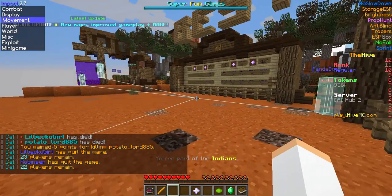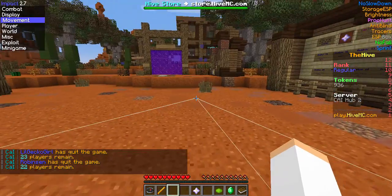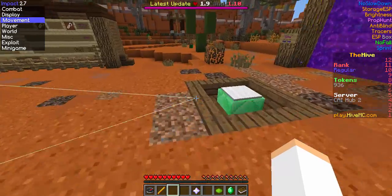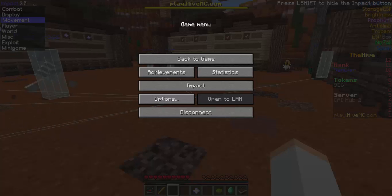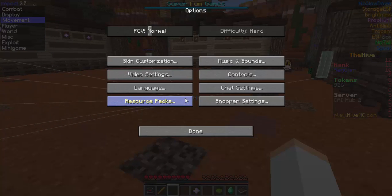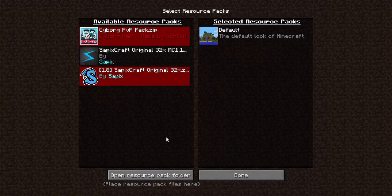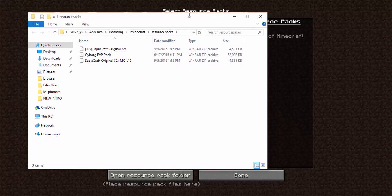Okay, now I'll show you how to install texture packs because some of you don't know how to do it. You want to click Escape or go to Options, then click Resource Packs, then click Open Resource Pack Folder. Download a resource pack as a zip file or folder and just open it.